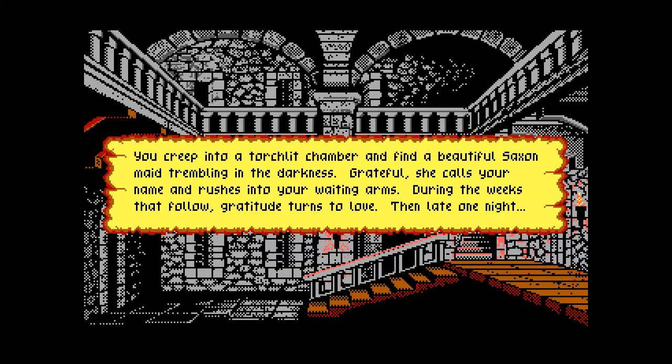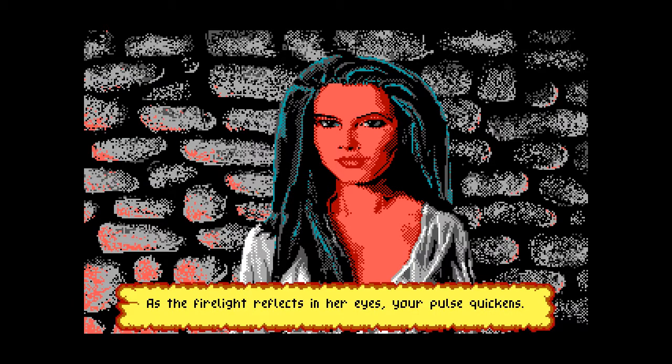Now I get to rescue the Saxon Maid. What the Saxon Maid does is it gives you a bonus in leadership. Whatever my leadership was before this, now that you have a Saxon Maid alongside you, your leadership skill is bumped up to the next level. That doesn't mean it can't get back down — it can — but it's a one-time bonus to your leadership level.